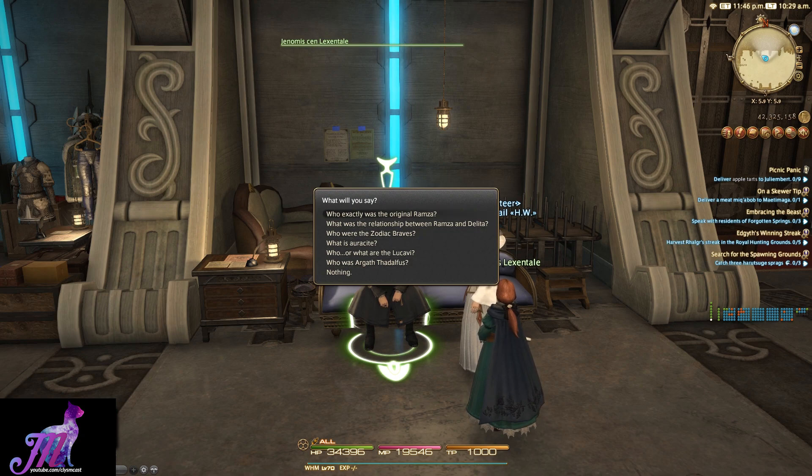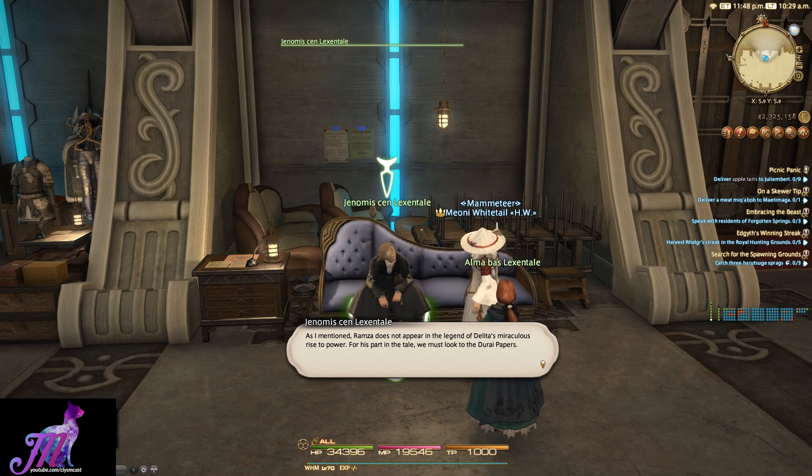Who exactly was the original Ramza? Ramza does not appear in the legend of Delita's miraculous rise to power. For his part in the tale, we must look to the Durai papers. My ancestor's account states that Ramza was the youngest son of one Barbaneth Beowulf, the lord of a noble house of high standing. He was the same age as Delita, whom Lord Beowulf took in following the death of his parents. Yet whilst the legends are strewn with references to Barbaneth's eldest sons, his youngest is conspicuously absent. According to the Durai papers, this is because the Church of Glabados branded Ramza a heretic and had his name erased from the annals of history. The author of the Durai papers was firmly convinced that Ramza was the true hero of the legends of Ivalice — a true Zodiac Brave.